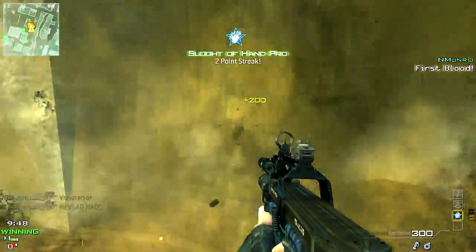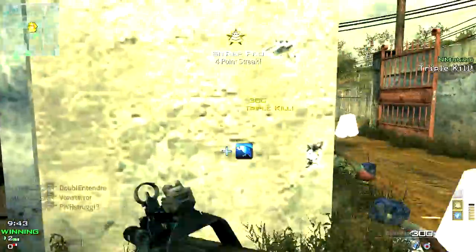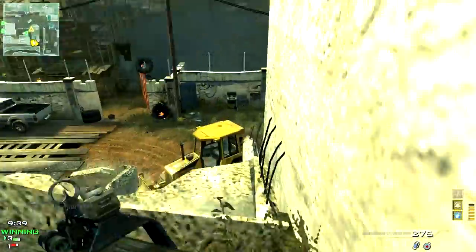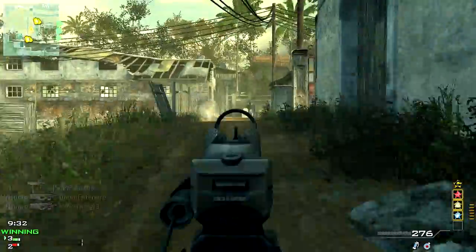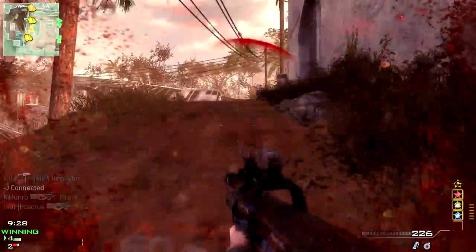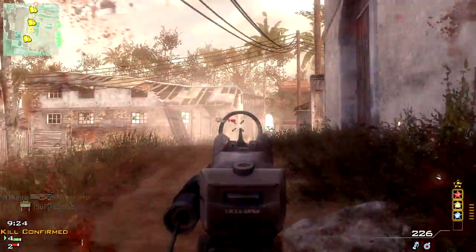If you hold this top part that I'm in now, kind of where the B domination flag is — triple kill — you can kill them really easily. Sometimes I like to run down here, and if you catch the people running around the corner there, you can run up this hill and shoot at the people who spawn at the top. Then once you get a chance, you want to run back around that corner to the middle area that I like to have locked down.